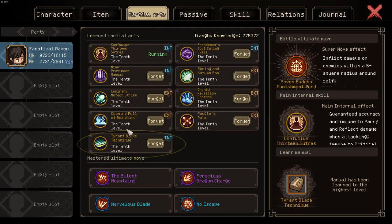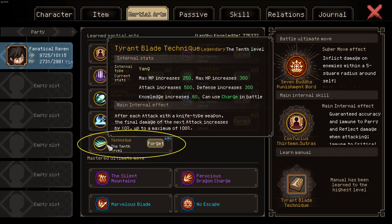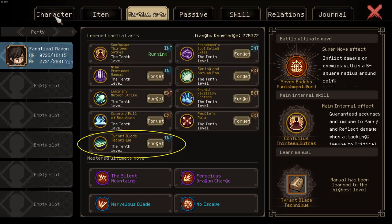As such, every build should run it as a learned internal. It does not have to be the active internal — it just needs to be learned for you to get the 500 attack.